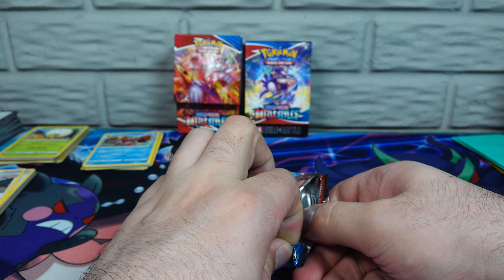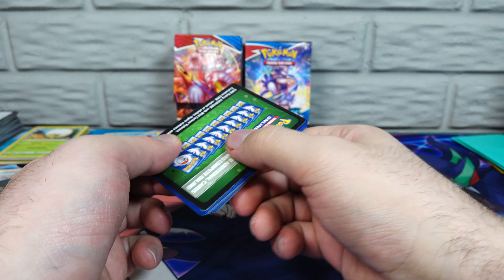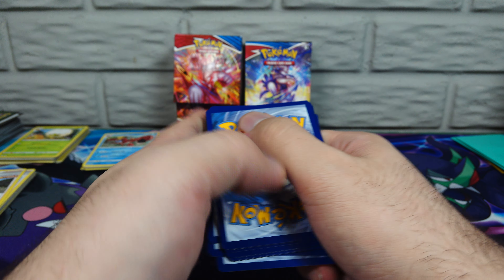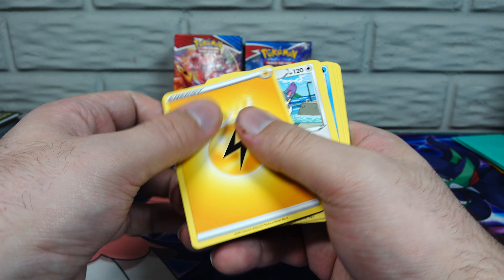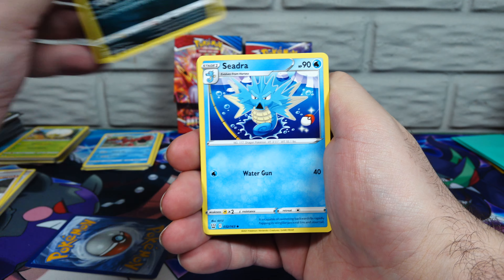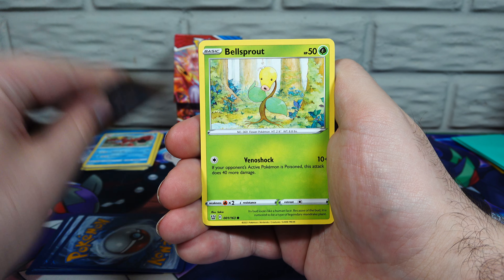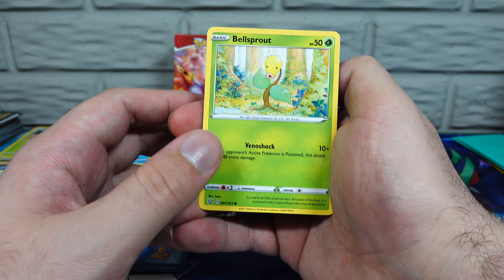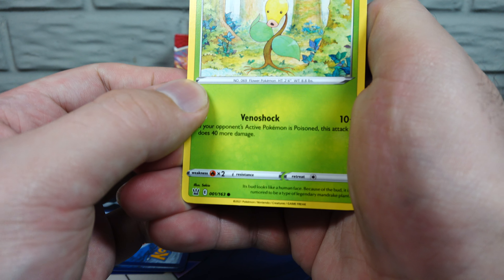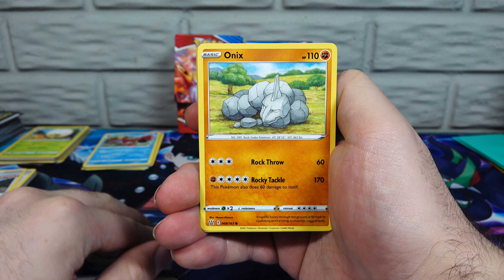Got a sleeve for the Houndoom here — a really good looking card. It's a promo card from the Battle Styles Build and Battle Box. And then we can take a look at our Evolution Pack here. We got a Bruno, Hop, Dan, Single Strike Energy — two of those — a Houndour, three of those, two of those, and then a Houndoom Single Strike. Which is actually different than the promo — both Single Strike, but different art.